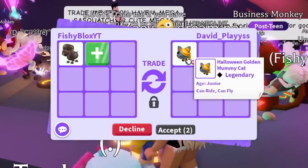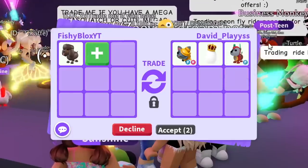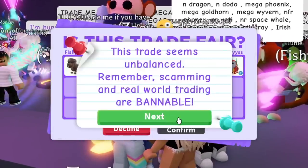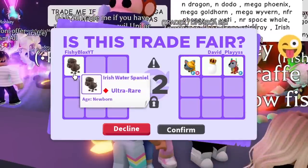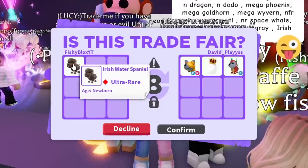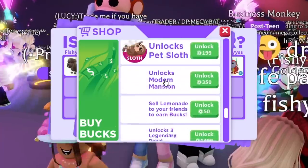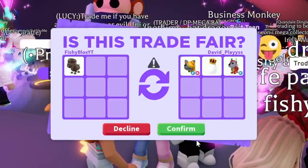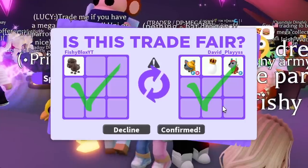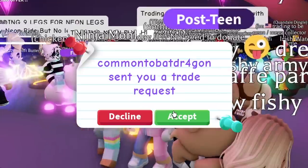Next offer: a Fly Ride Halloween Golden Mummy Cat and a Royal Egg. I might take it just for the Royal Egg since new pets are coming soon, plus a Fly Robo Dog. I think I might do it just for the potions and the Fly pet. The Robo Dog was pretty expensive and I'm guessing it's not in game — yep, it's not in game! Let's hit confirm — and there we go, we got the out-of-game Robo Dog with Fly, and a Fly Ride out-of-game Mummy Cat.